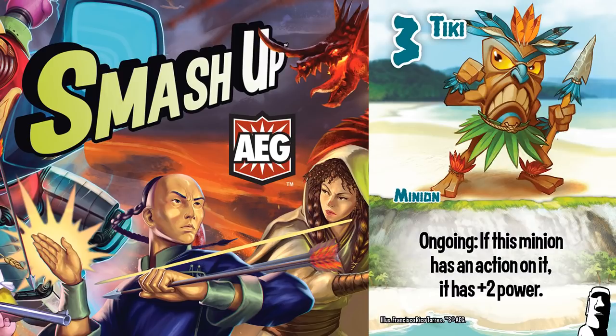So if you play Sun Tattoo on Tiki, you can get a mobile 7 power because he gets plus 2 for the action and plus 2 for himself. But does this make Tiki a good Sun Tattoo target? No, in my opinion.